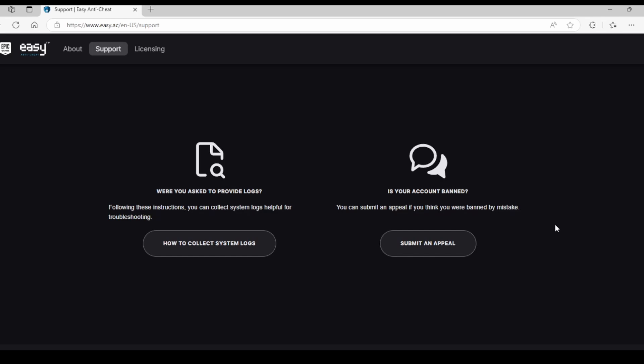I tried some of the obvious fixes — I went into the game folder, deleted the anti-cheat folder in the main Star Citizen game folder on the drive I have it installed, went back, verified all the game files, restarted Windows, re-verified all the game files, and went to log in — same BS.